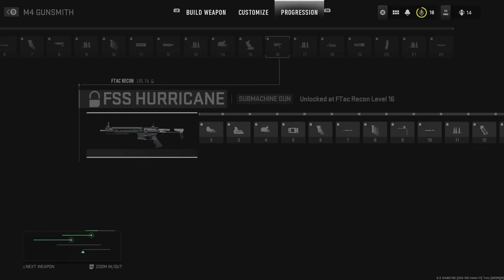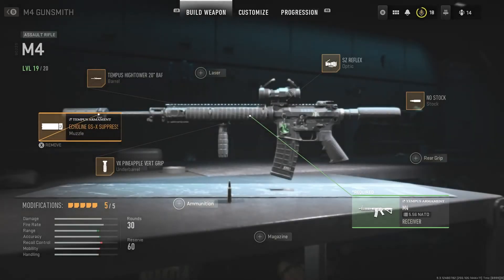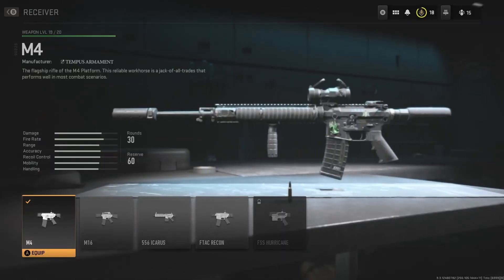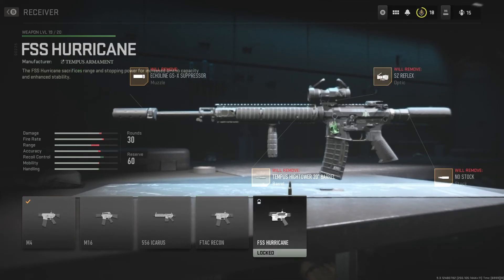So you're going to have to get the FTAC Recon up to level 16. You do that by going over to your receiver, clicking on that, and you can see all these different builds in the M4 that you can use. You're going to make a build with the FTAC Recon, level that up, and then you'll get the Hurricane. Hope this helped you guys out and made it a little easier.